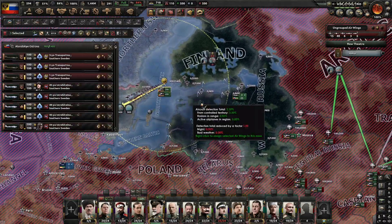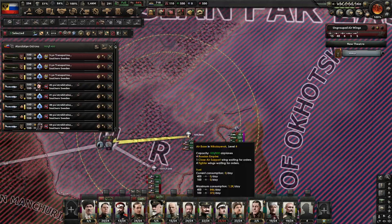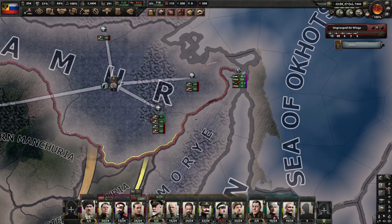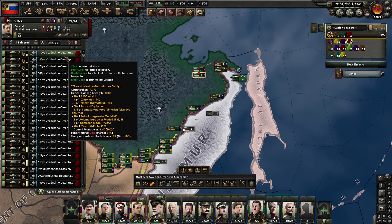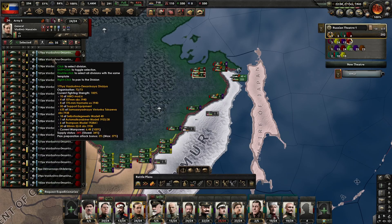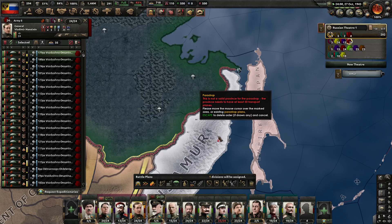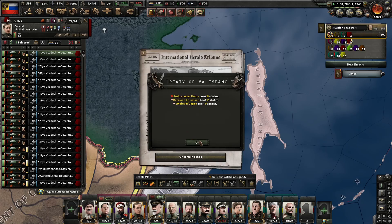Where are the 300 transports I need? Let's wait for them to come. Another peace deal probably, related to China — to Japan.